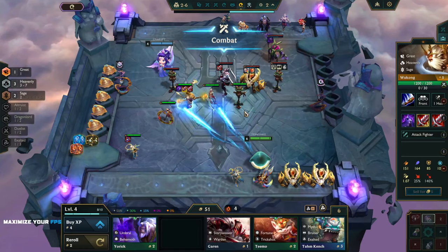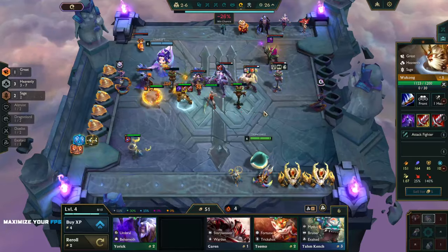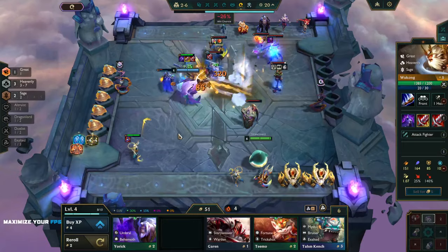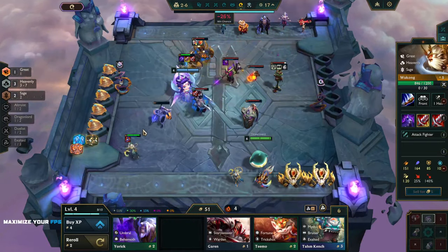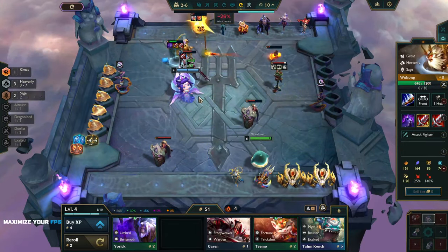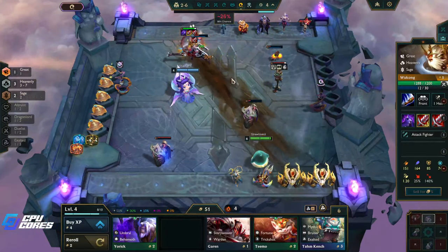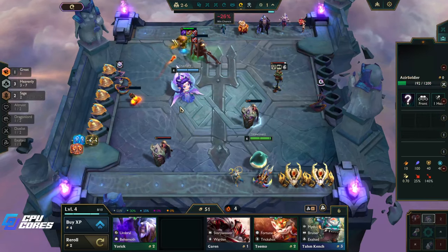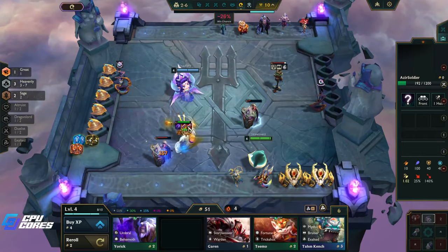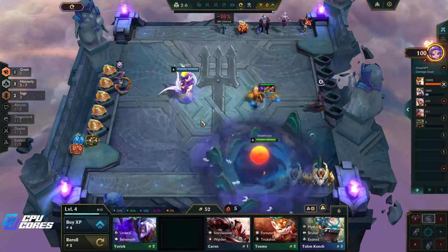We get a huge shield at 40 here, but I don't think we're gonna need it. The other thing is, if we have Sage we're gonna have like 100 omnivamp on him — that's just crazy. Look at him already, he's got 60 omnivamp and he's healing quite a bit. We just need to get a Blue Buff on him. Look at that vamp! Oh my god. Having these extra targets here is actually probably really good for him because he ends up going after them and he gets the vamp from them.